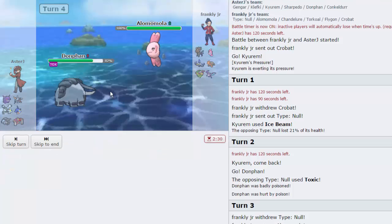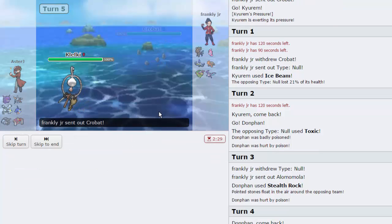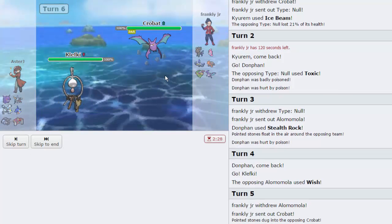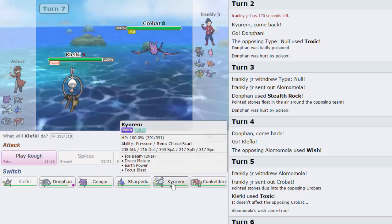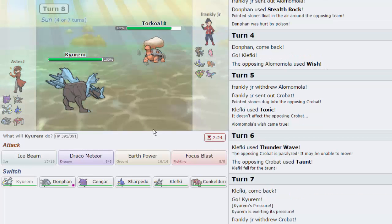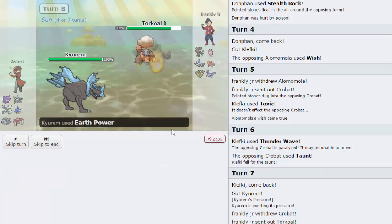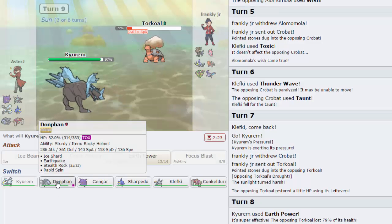I can safely switch into Klefki as he goes for the Wish. I go for the Toxic but he switches into Crobat - good play. I'm just going to go for T-Wave and get this thing paralyzed. He goes for Taunt, forcing me out. I don't mind - I go into Kyurem again as he switches into Torkoal, which is going to take a lot of damage. I go for Earth Power - Torkoal has 70 special defense, much worse than its physical defense. He stays in and lets Torkoal go down to 3%. He goes for Rapid Spin, but the next time I get up hazards it's pretty much over for Torkoal.